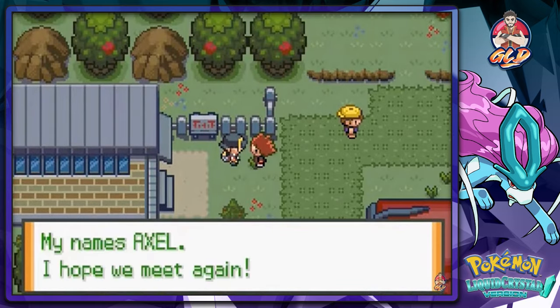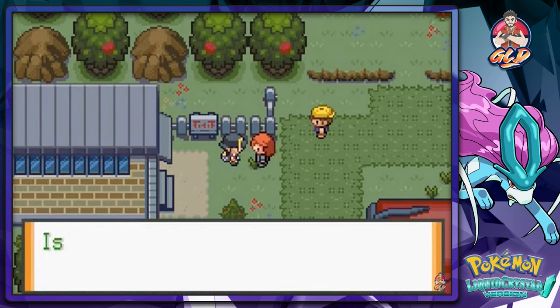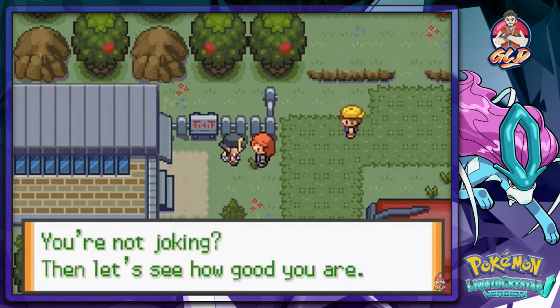'My name is Axel, I hope to meet again. Tell me something — is it true that Team Rocket has returned?' 'You beat them?' 'Quit lying.' 'You're not joking? Then let's see how good you are.' Okay, I guess...